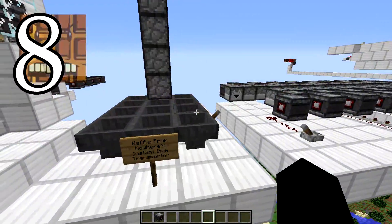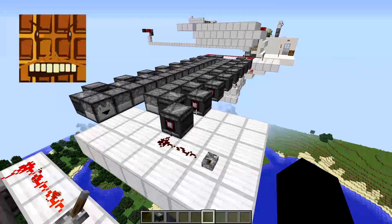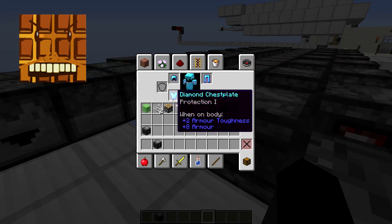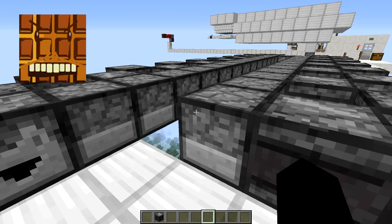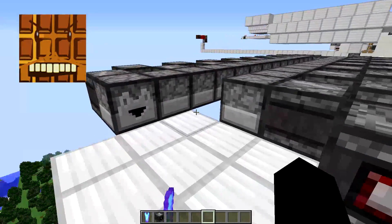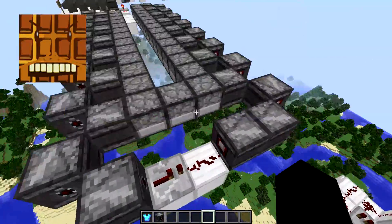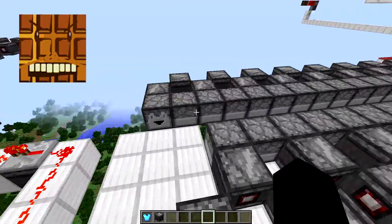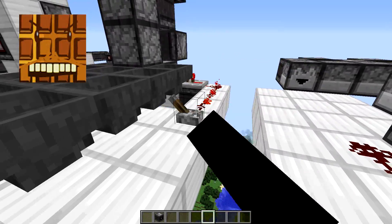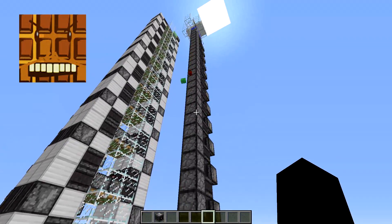I found a YouTuber named Waffle from Nowhere — he only has 6,000 subs but he has some incredible inventions. He found this instant item transporter. We'll grab some Protection 1 diamond chestplate and put it right in that dispenser — instant. Caveat though: it only works north and south for some reason, not east and west, which is why I have a repeater here making it almost instant with one tick delay. It also works in an instant upward-facing design, which gives us an item waterfall — an instant, infinite item waterfall. Check out his tutorial for more.